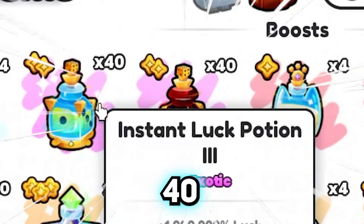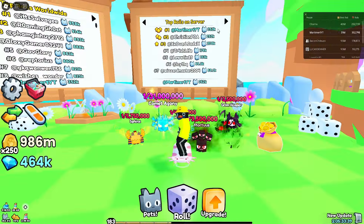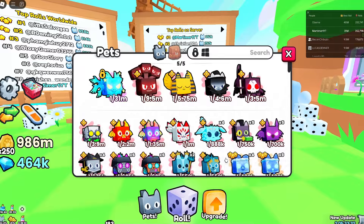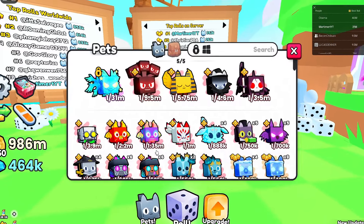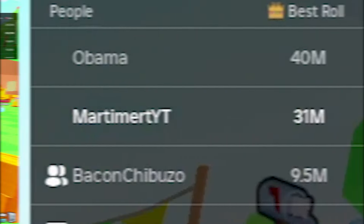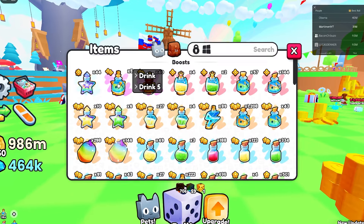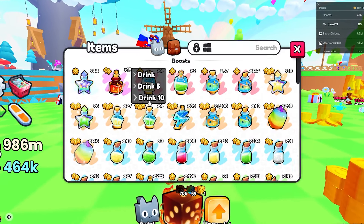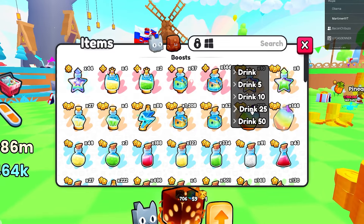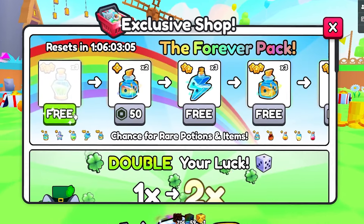40 instant luck freeze, 40 blazing potions, 40 rainbow dice, and 40 gold dice — today we cook. Welcome back to my channel. Two things you guys gotta do: like the video to increase your luck and my luck, and comment your best pet so far in Pets Go. The right-click actually works instead of individually tapping each potion. Thank you guys for letting me know in the comments — it took me so long to turn on every single potion. What a community this is.